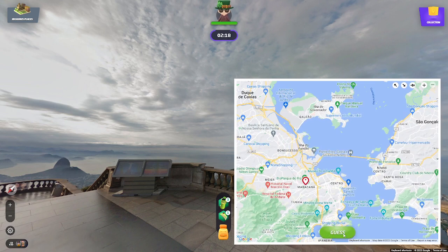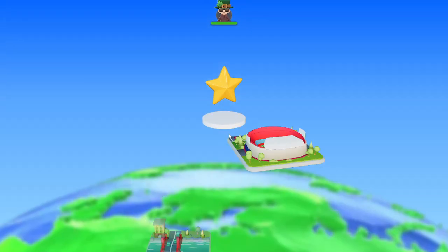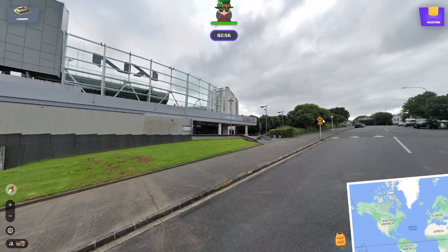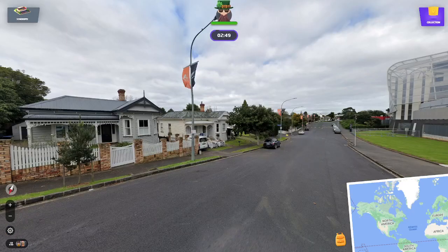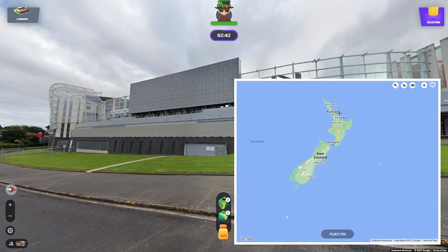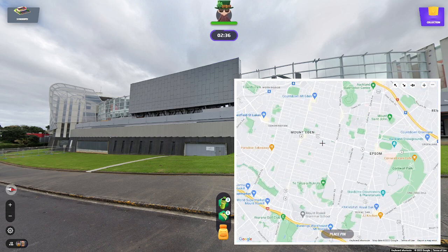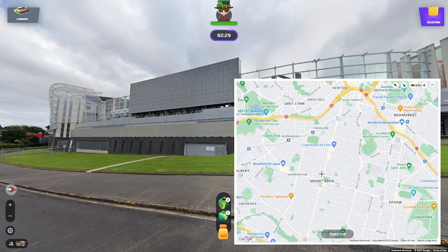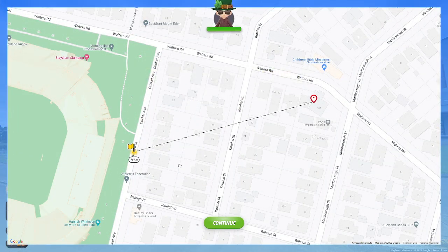All right, that's Rio. Just going to guess there. Continue — and our last one will be a stadium. Eden Park — don't know where this is. Oh I do — the All Blacks, New Zealand. So it's got to be Auckland. Eden Park, Mount Eden. I'm just going to guess here — we can't be that far away. Oh yeah, we were right there. There we go, okay, perfect.